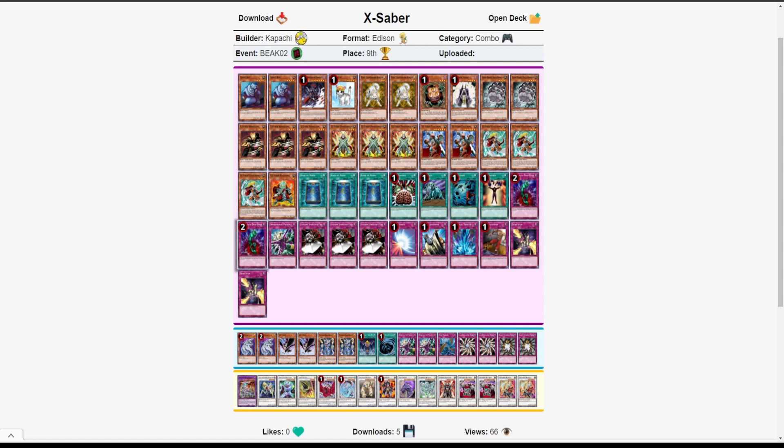The SSG staple Cyber Dragon and D.D. Crow are in the side, and Thunder King I like quite a bit — can slow the game down while you get X-Sabers in hand to start going off. The extra deck has Hyunlei, which is very strong, and Gottoms, of course. I like this deck quite a bit. Getting ninth place is a pretty good finish — awesome deck.